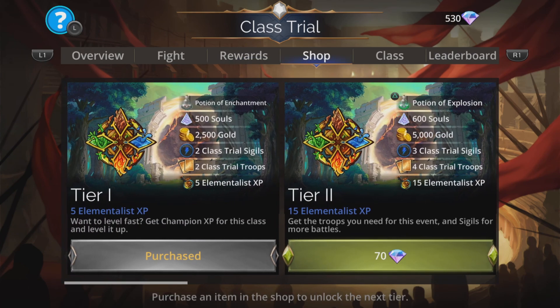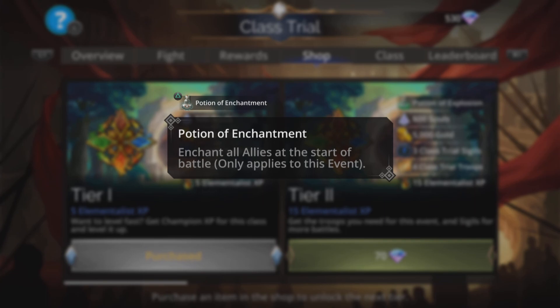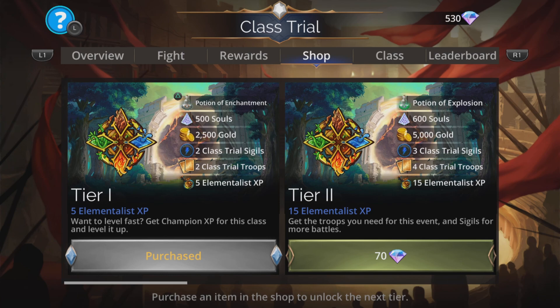From the shop, always grab tier one if you can. This gives you a potion of enchantment amongst other things, which means all your troops start enchanted at the start of each and every battle for this event, and you get other stuff at the same time.